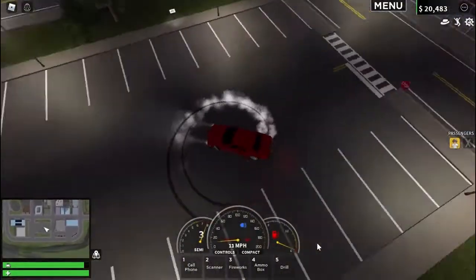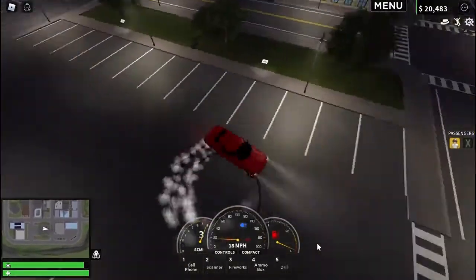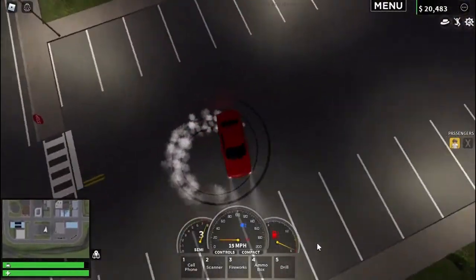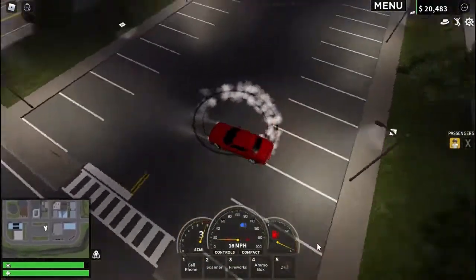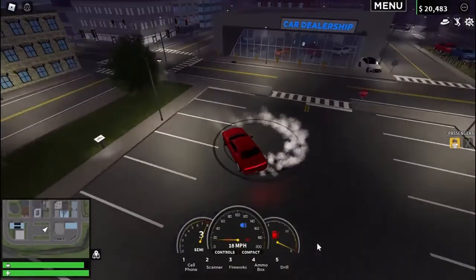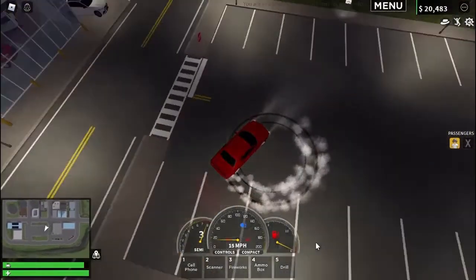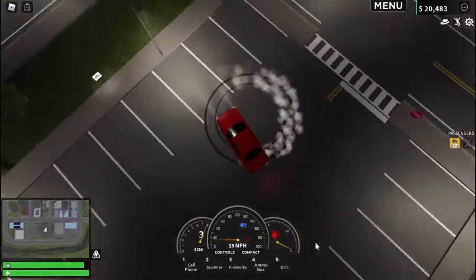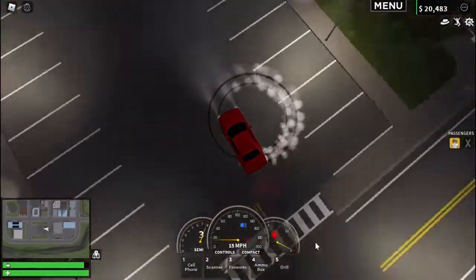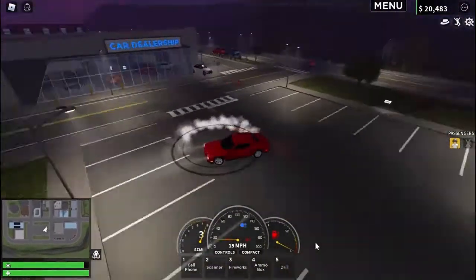If you keep doing donuts without bumping into a car, a tree, or a light pole, you can actually start doing perfect full circles. You just have to trust the process and give it a moment — you also need patience for this. As you can see, the circles are becoming much more round, and soon it's going to become perfect. Now the trail is a perfect circle and it's not overlapping — I'm currently spinning in the same spot.